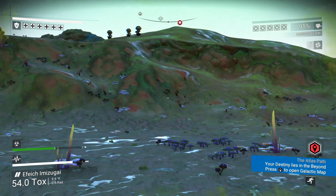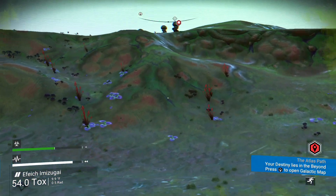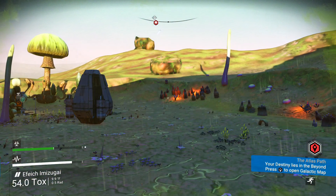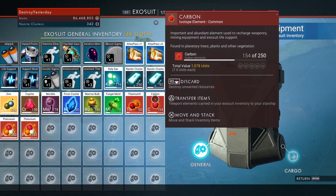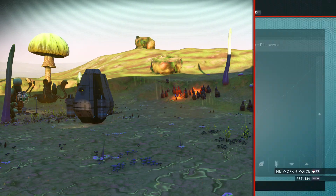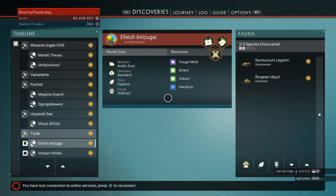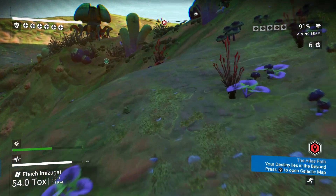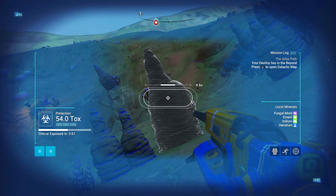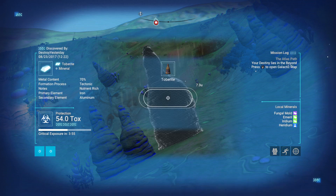Keep in mind that the inventory screen does not pause time, so your hazard protection continues to go down while you're looking at it. However, the pause menu does stop time, so that can come in handy when you need a moment to think without losing protection.